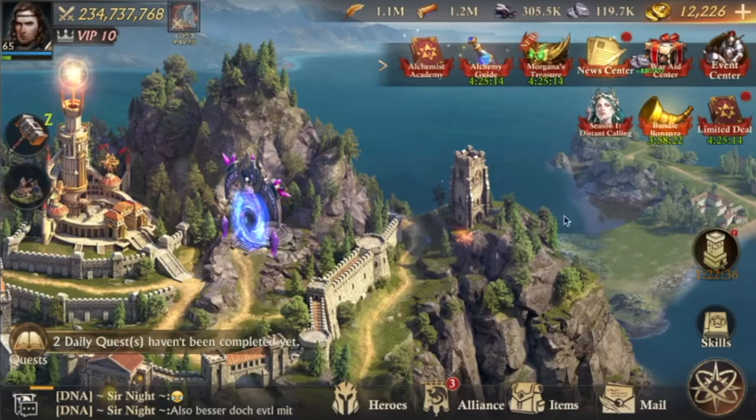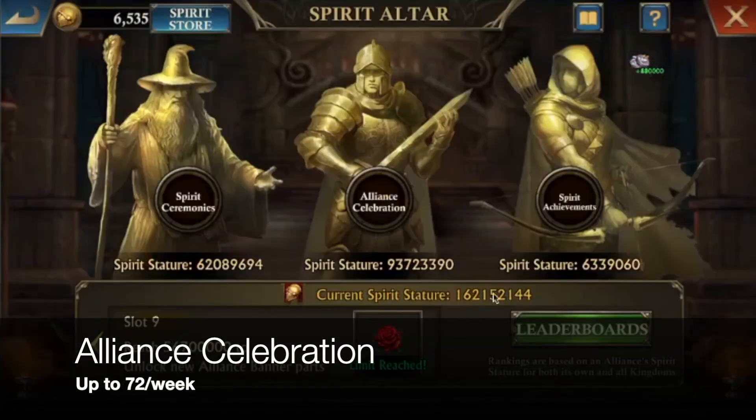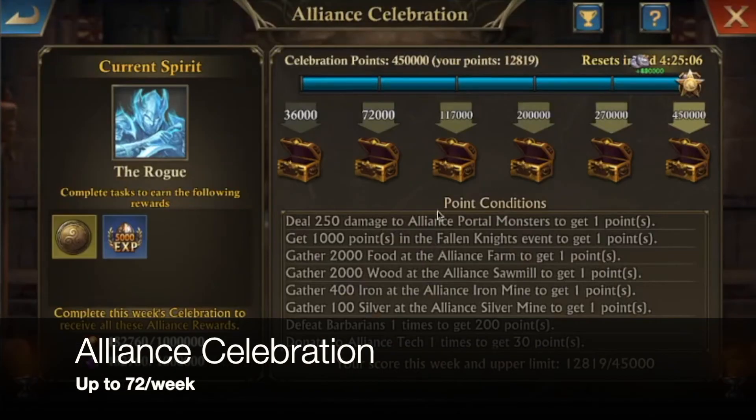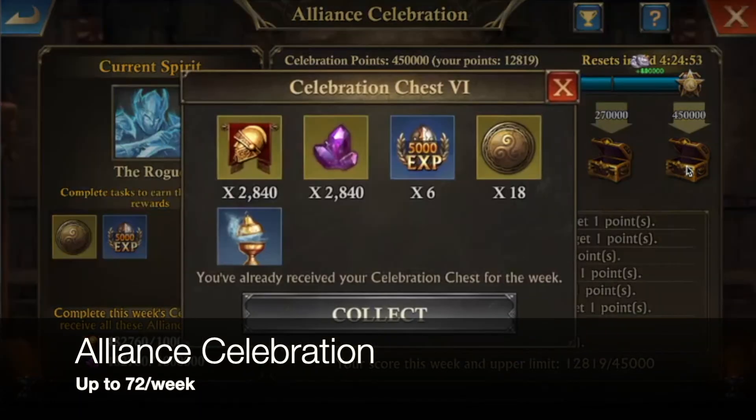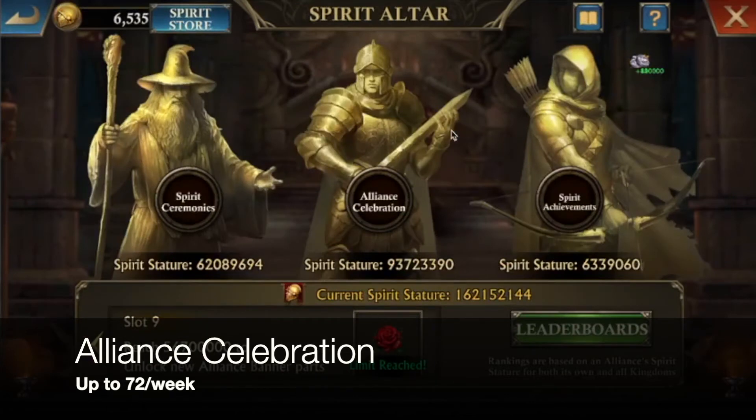Another good source of badges is in your alliance — the Spirit Altar alliance celebration. You have to select the spirit for noble badges, but I think it's the best choice together with prestige banners. There are different tiers, so in total if your alliance is active you can get 72 every week, which is quite a lot and helps a big part to get you on your way.